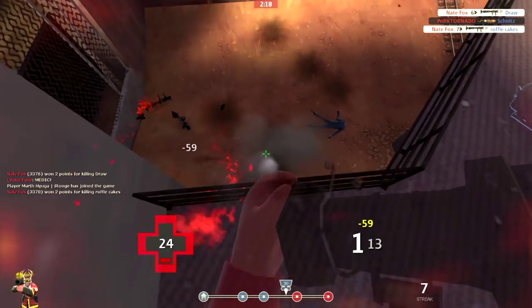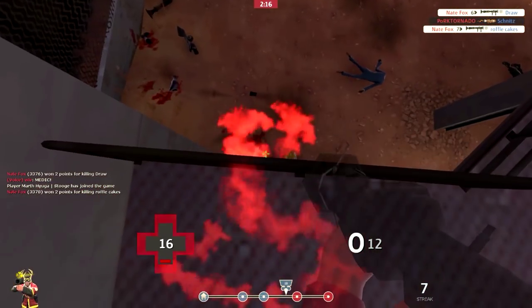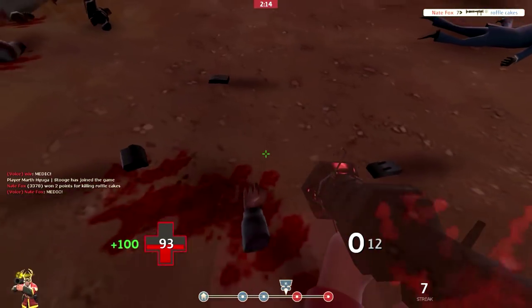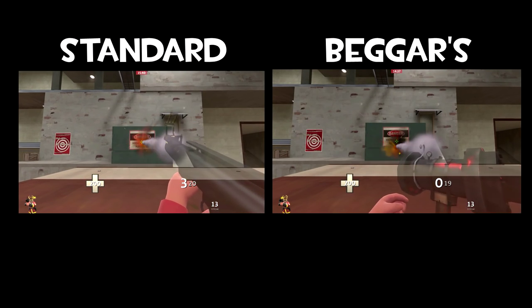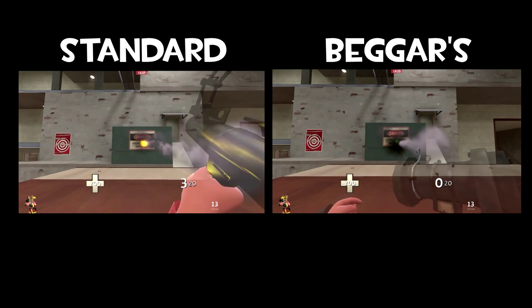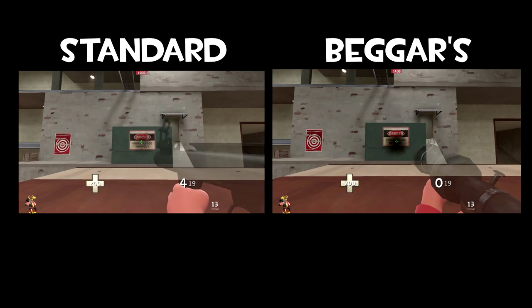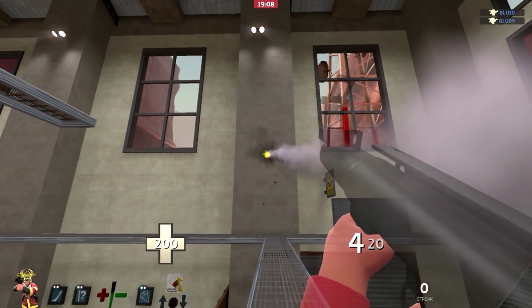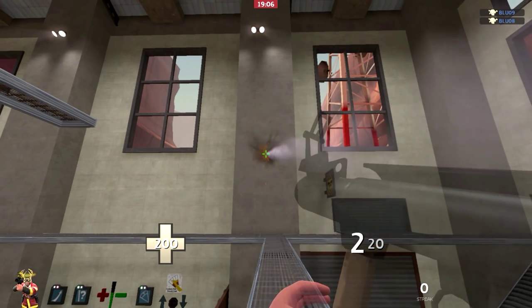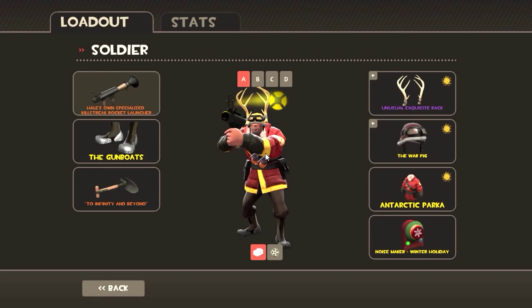Now another thing you should know is that the Beggar's Bazooka is a little bit slower than the normal rocket launcher. As you can see here, I have the two rocket launchers side by side, and the normal rocket launcher shoots a little bit faster because all the rockets are stored up and you can just hold down the fire button. With the Beggar's Bazooka, you have to load each rocket individually.